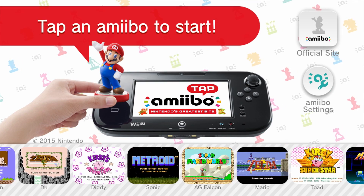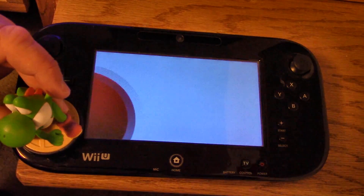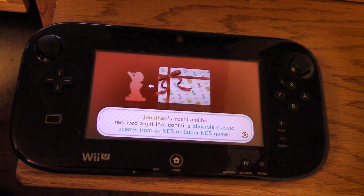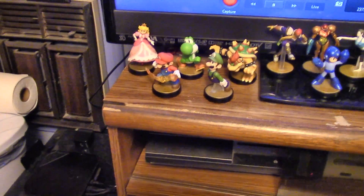Amiibo Tap is free downloadable software for Wii U. Scan an Amiibo figure to access playable scenes from classic NES and Super NES games. Each figure unlocks every scene from 81 games, and fortunately, I happen to have a few.